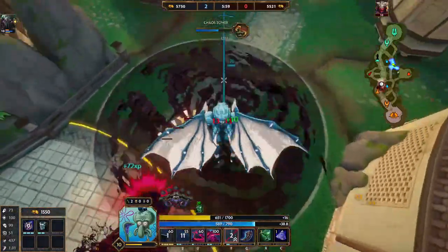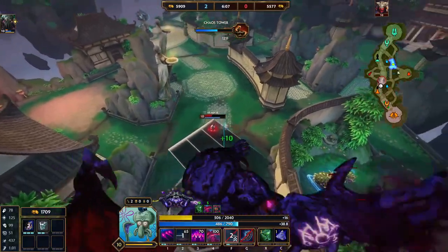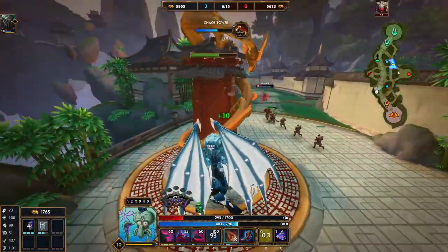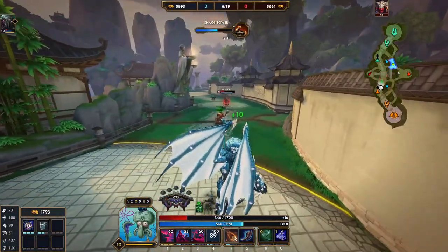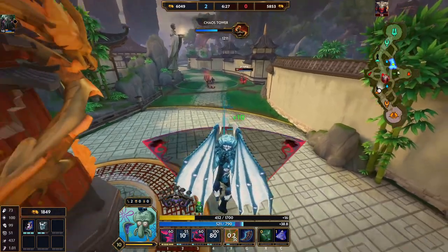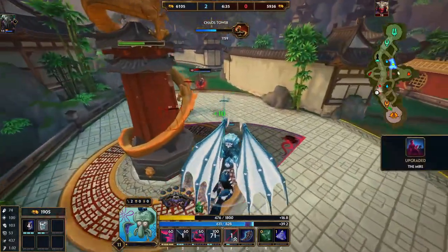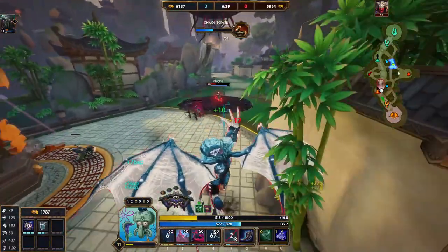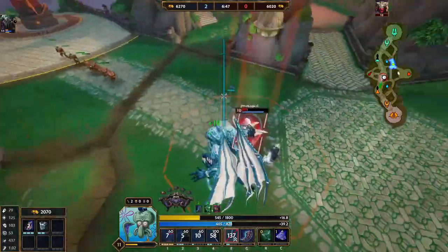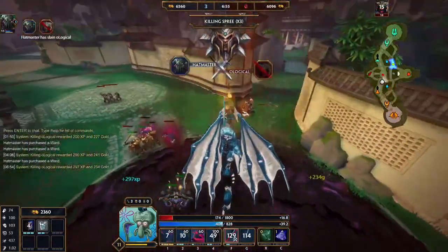That's his escape down — I might go in for an ult here. I do a lot of damage on my ult, but I'm scared he's gonna ult me back. I have Chronos Pendant so I'm okay to stay for this next wave — he can't kill me yet. He's staying really long. That's his everything — do I go for this? I feel like I do. Wait, I'm behind minions, he can't kill me — amazing!